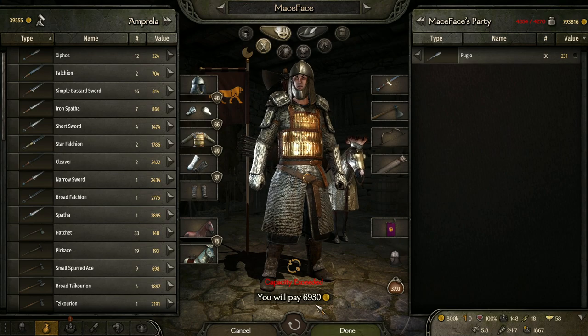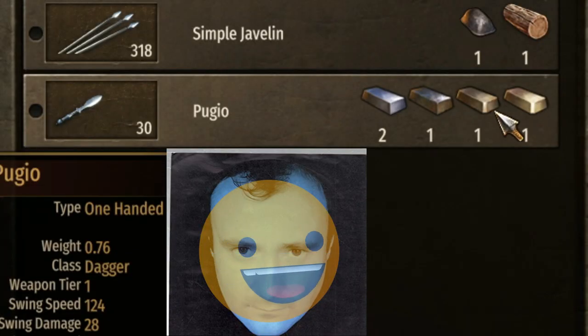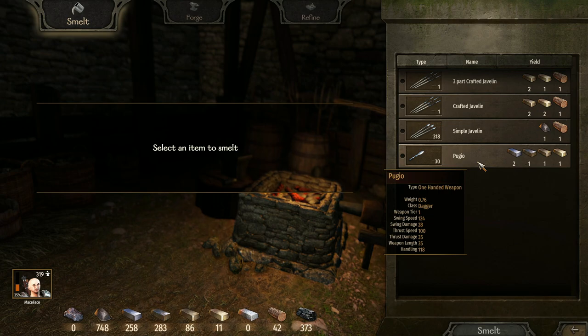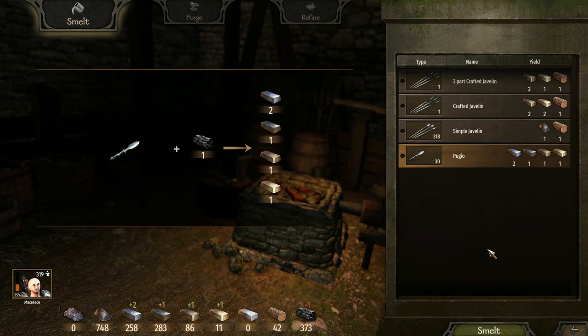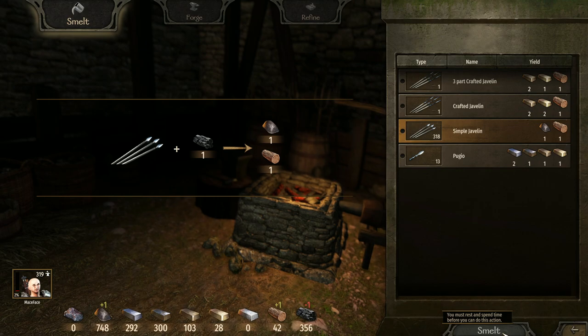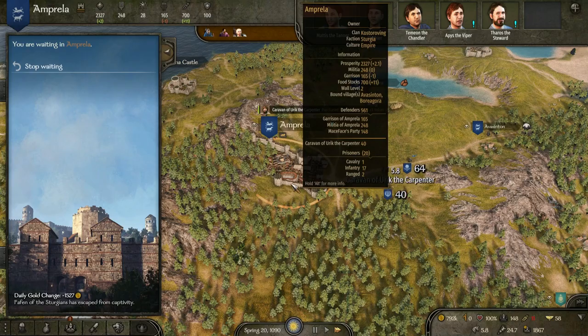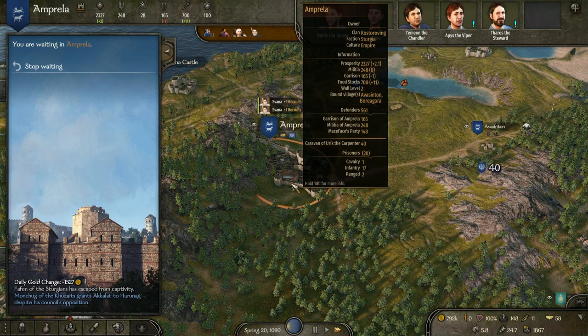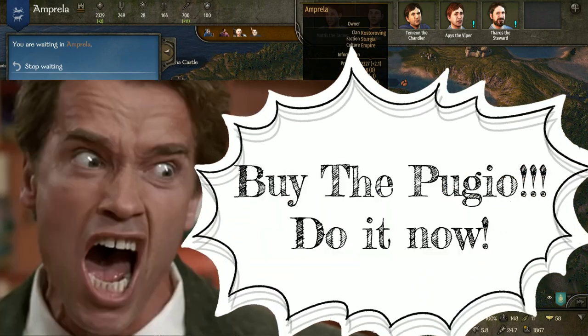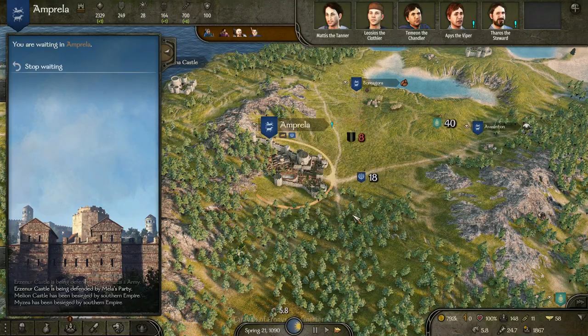Go town to town and buy pugio daggers: 30 of them for 6,930 gold. When you smelt them, they give you a fine steel and a piece of steel — so a 250-gold dagger turns into 7,500 gold. That's how broken smelting is. Smelt down the javelins, learn every single part, and you'll also get wood to refine into coal. Just buy pugio blades, smelt them down, craft javelins, and make ridiculous sums of money.